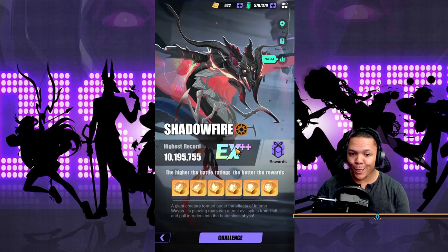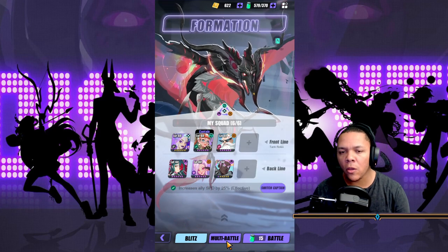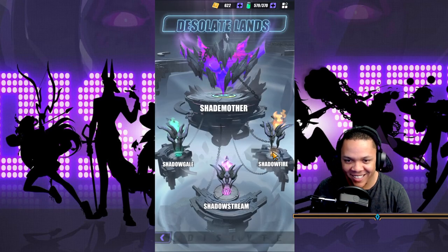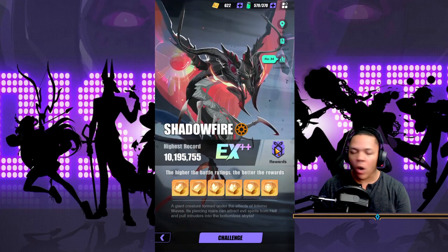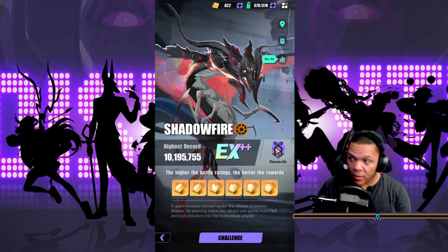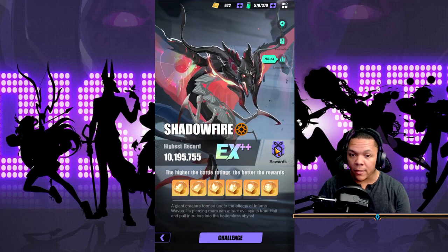I got an Expert++ which I think you get automatically once you hit 10 million. The basis thing you need to know about Shadow Fire is that you need to destroy his bombs — all of them. To get at least Expert, you need to destroy all his bombs. You need that multiplier to hit times 18.